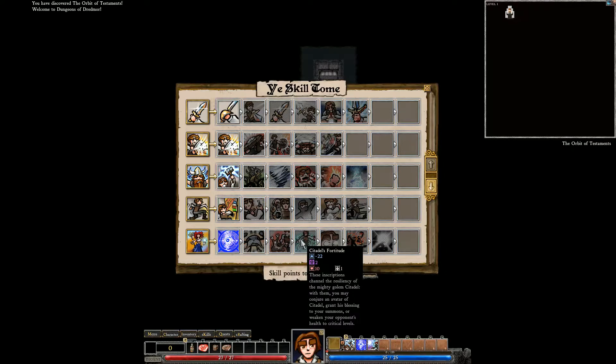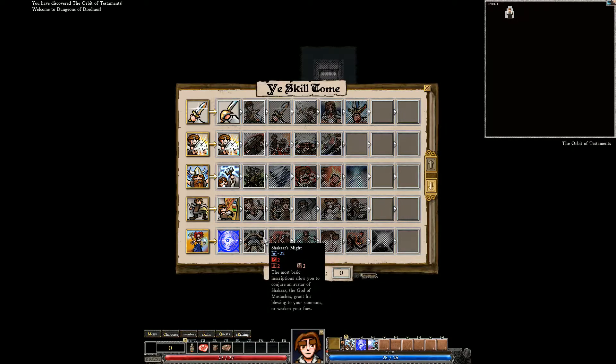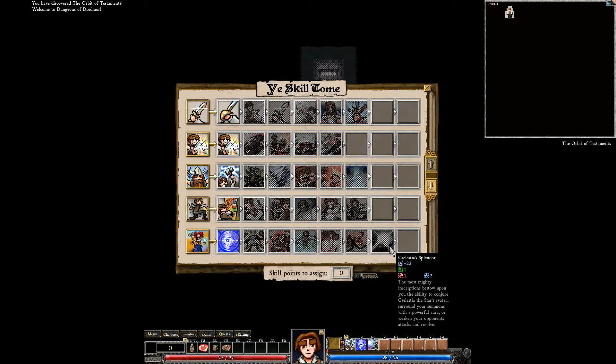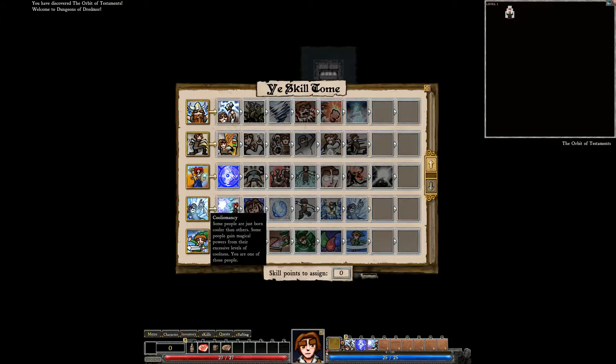Grant his blessing to your summons or cause for his movements. Citadel's Fortitude — general resiliency of the mighty golem, Citadel. With the conjured avatar of Citadel, grant his blessing to your rough summons. Basically, if you already have a summon up, you can target the summon and grant blessings. Glomerize Brilliance — let me call forth the raven scribe avatar, and Rutan the dragon king's avatar. And Celestia's Splendor — conjure Celestia, the star avatar.